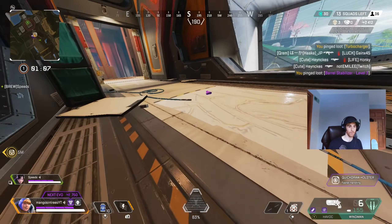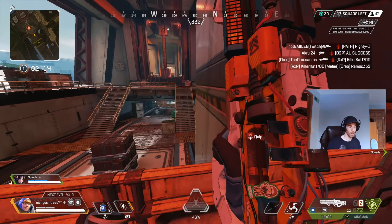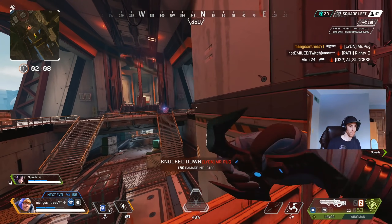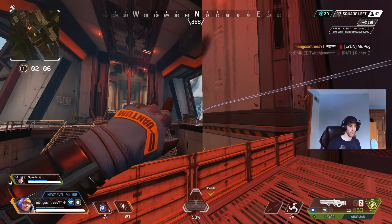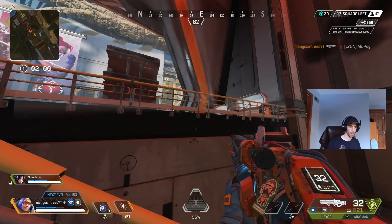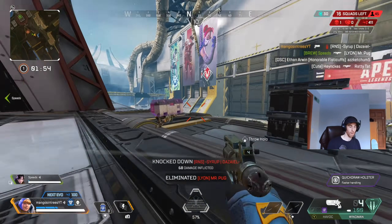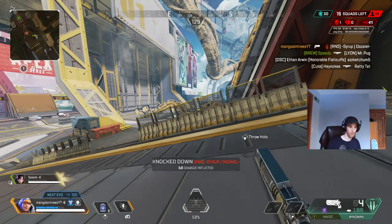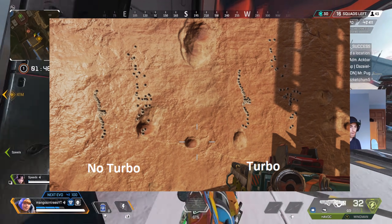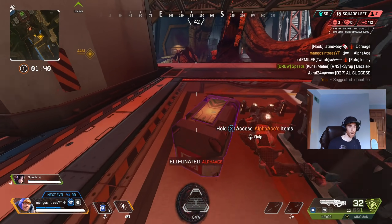Tip number three: the Havoc is better without the turbocharger this season. They did buff it and changed the recoil pattern a little bit. I noticed the Havoc was frying without the turbocharger, but when I equipped it I was missing a ton of shots. We tested this in the firing range and there is a significant recoil difference when the turbo is attached. This is just my opinion, but I'm enjoying the Havoc much more without the turbocharger this season.